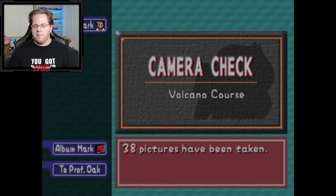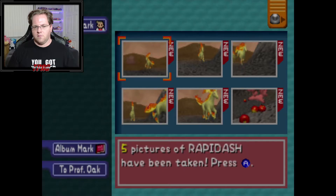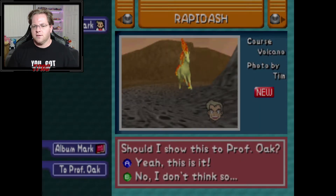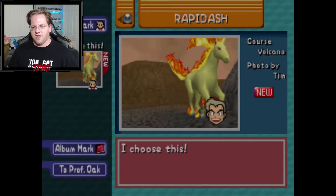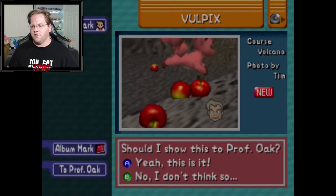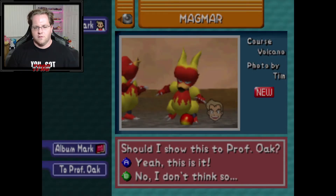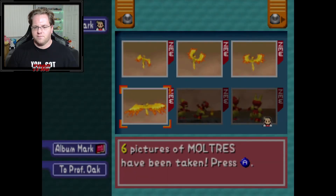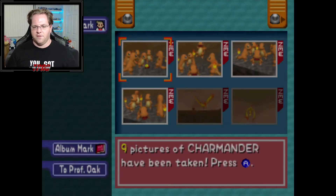I think Rapidash is in this game but Ponyta is not, which is weird. I don't like any of these Rapidash photos — I feel like that one's the best because of the size. Vulpix — I thought we got better Vulpix photos than that, but I'll take that one. Getting in the frame counts too. That's a better Magmar photo. Arcanine is a little outside the frame, but the size is better so yeah, that's better.